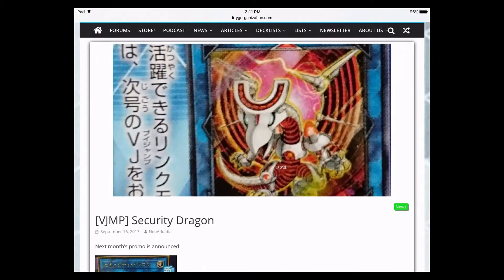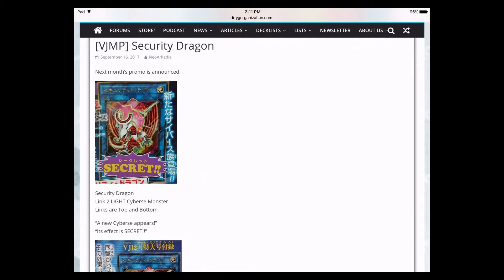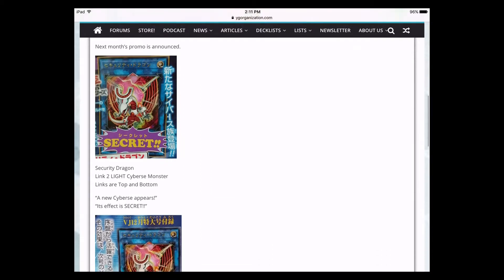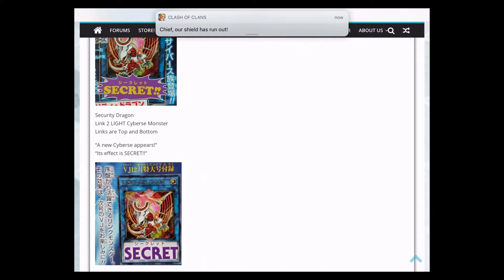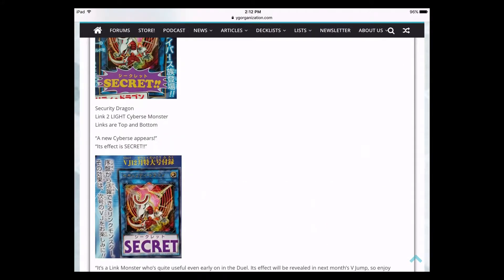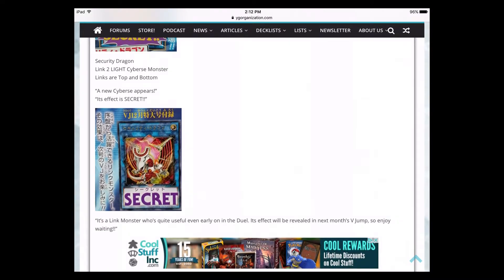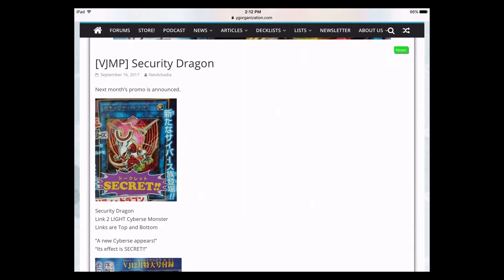That leads to the next bit of random news: the V Jump promo for next month has been announced. It's a Link Monster called Security Dragon — a Link 2 LIGHT Cyberse monster. Its link markers point top and bottom, so not the best markers. Its actual effect is still secret, so we don't know it quite yet. The artwork looks pretty sick though — a little mechanical dragon type thing. I'm digging it.